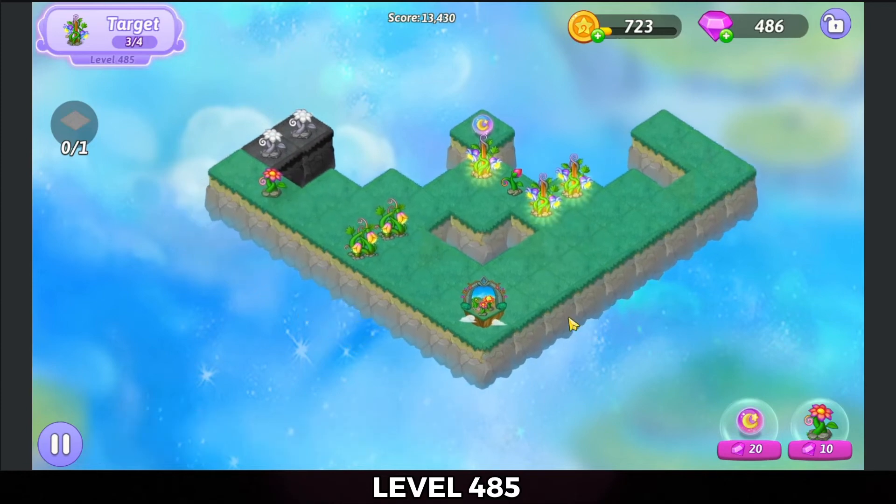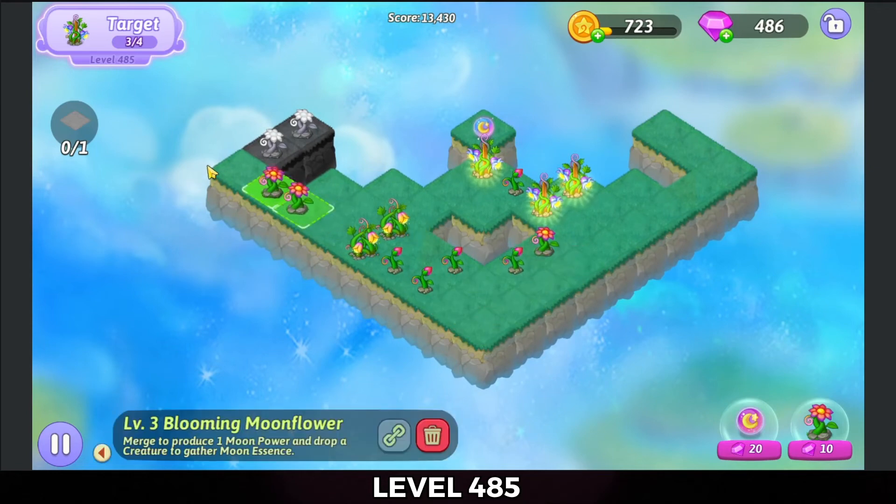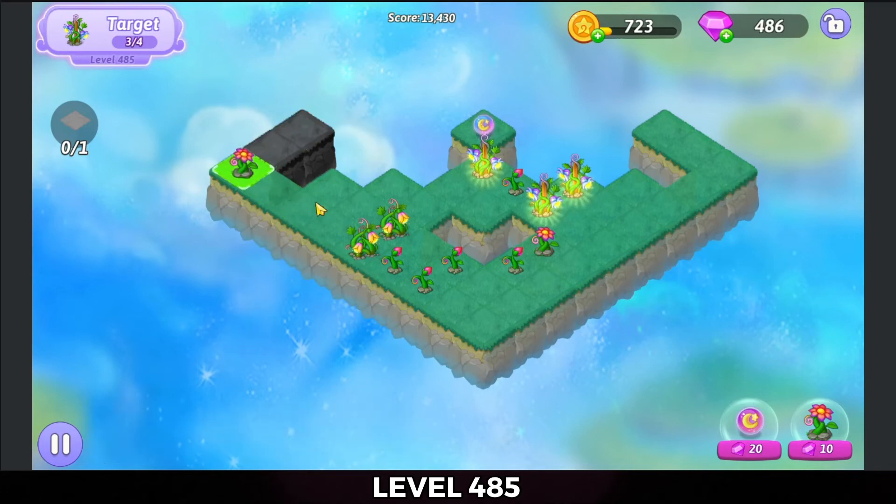Now we're going to bring that blooming over, tap out some more. That'll give me a five merge of the blooming moonflowers. That gives me two beautifuls. The land is healed. Let's tap that trophy.